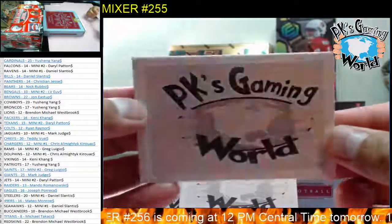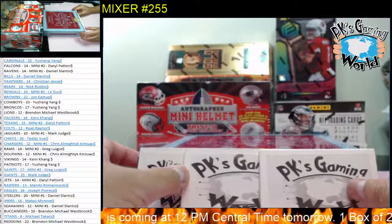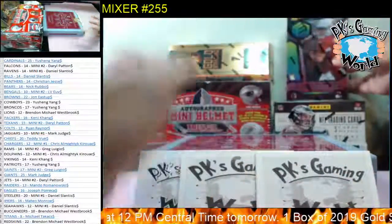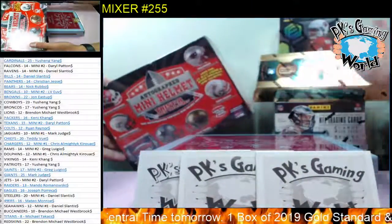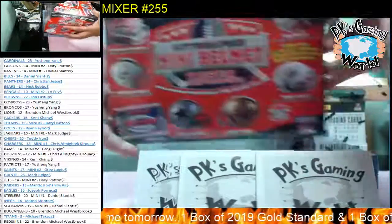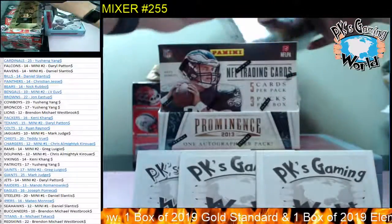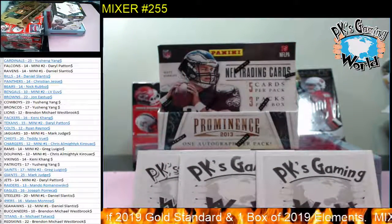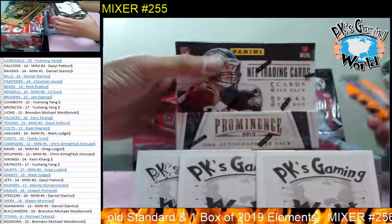Welcome to PK's Gaming World. Today we're doing Mixer number 255. We got one box of 2019 Elements, one box of 2019 Gold Standard, one box of 2019 TriStar Mini Helmets Autograph, and one box of 2013 Permanents. Let's start with the 2013, then do the helmet next, then go to Gold Standard and Elements last.